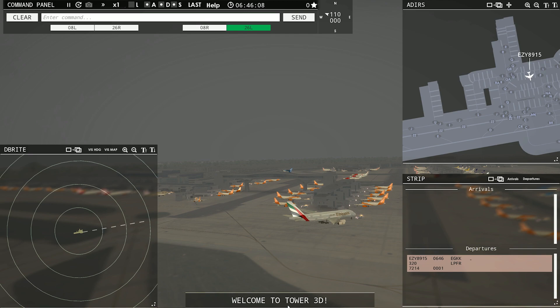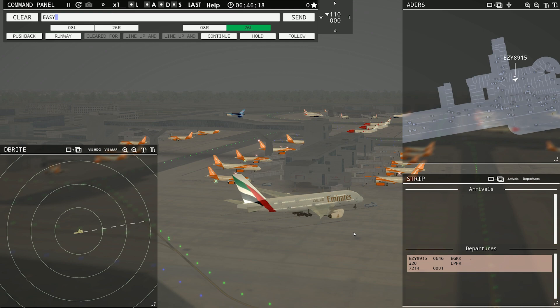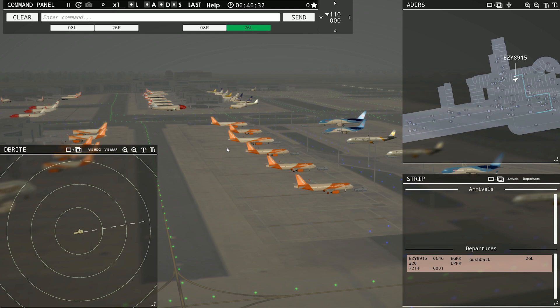Let's get out there and start. We already got an EasyJet ready to go. It is foggy — let's turn the lights on so people can see. Easy 8901-5, pushback approved, expect runway 26L. He should push back. Look at this big Emirates A380 in the front — that's cool. Let's have a look around at the airport. It's foggy, so that's the reason why it blurs out in the distance like that.